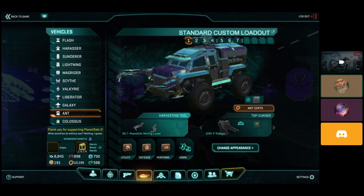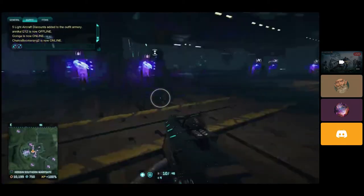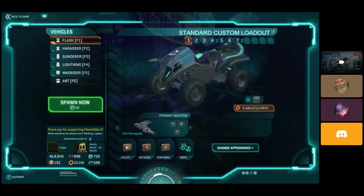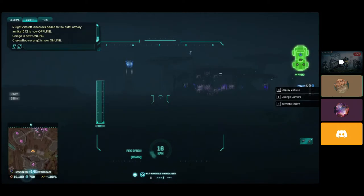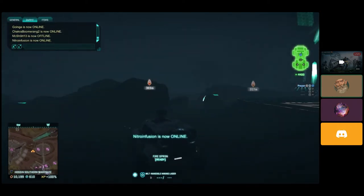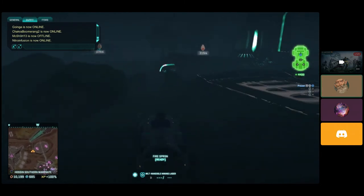Everything else is just kind of extra. Same thing with a Scythe — you'll probably want an ejection Scythe at some point, but you can do without it. For right now, I'm just going to pull my ANT. Chordium always is near the warp gate, and you can see it on your mini-map. Those little orange things mark where Chordium is, and we're just going to go look for some.